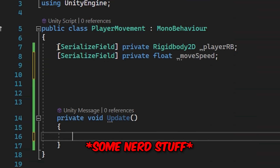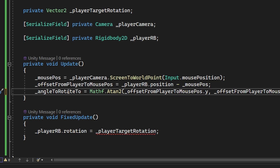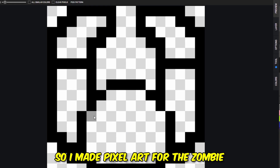Then I started to make the player able to move and shoot, because that seems like a pretty cool feature. It turns out the shooting mechanic actually requires some difficult math that I don't understand, but a tutorial helped me keep my sanity. The next thing to do is actually add zombies to fight, so I made pixel art for the zombie.